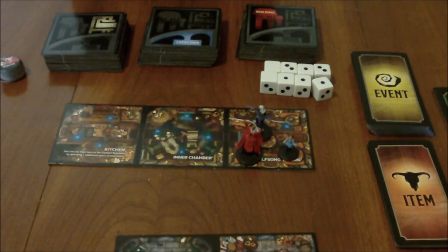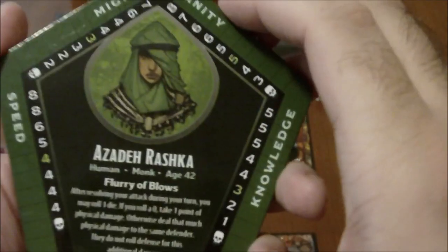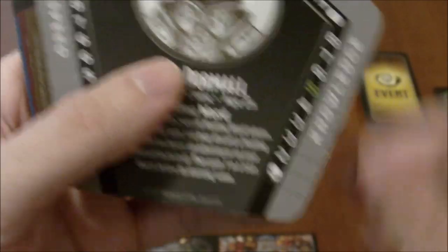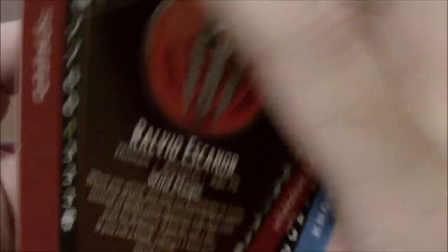In addition to the Drow, you've got the human. These are also all double-sided. So if I play this using this miniature, I can either play as Azadar Reshka, the human monk, or I can play as Mishka Silversong, the human bard. So each of these actually has two sides. We've got Half-Orc Cleric or Half-Orc Paladin, the Dwarf Barbarian or Dwarf Fighter, and the Human Sorcerer or Human Wizard, so that the miniature still sort of makes sense.